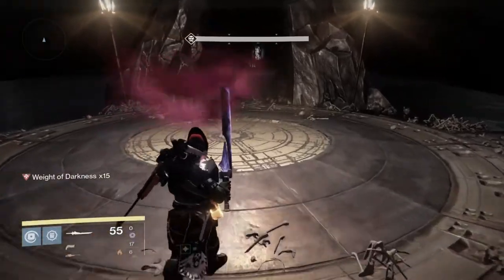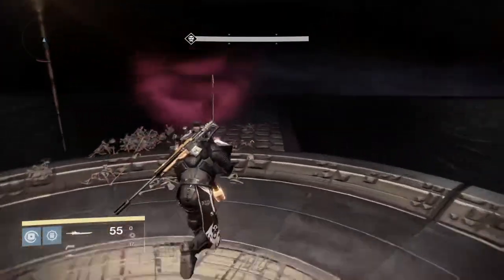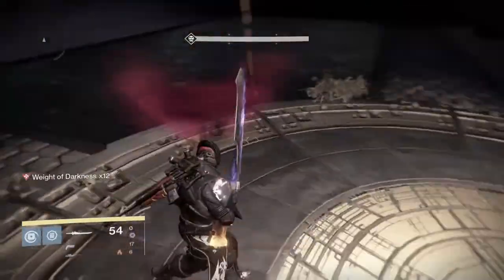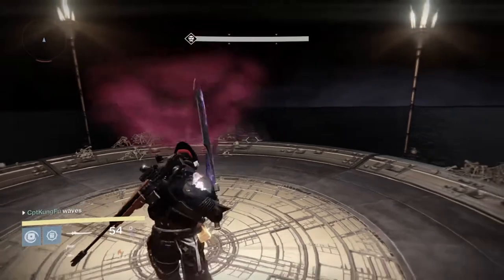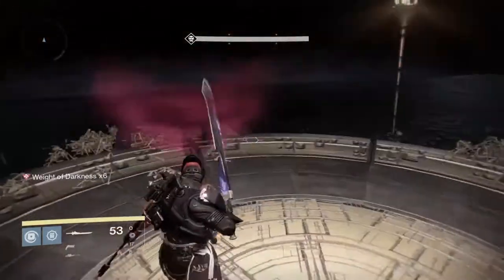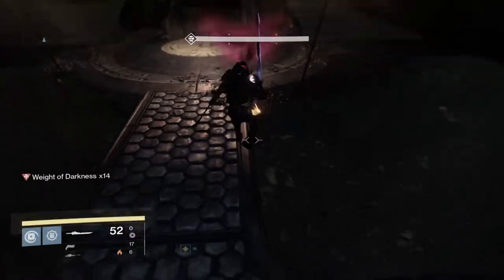As you continue doing it, your Weight of Darkness is going to start to stack — going up by 1, then 2, 3, 4, 5, 6, 7, 8, 9, and finally 10. You need to go through all the numbers before 10 before actually reaching 10. The only thing that will reset this is death or, obviously, going to orbit.